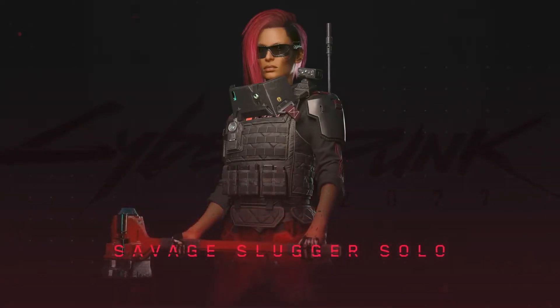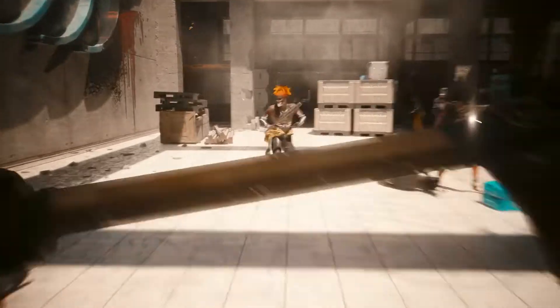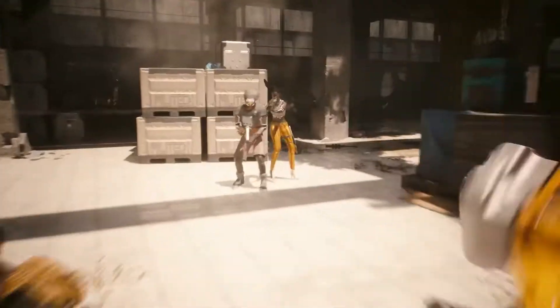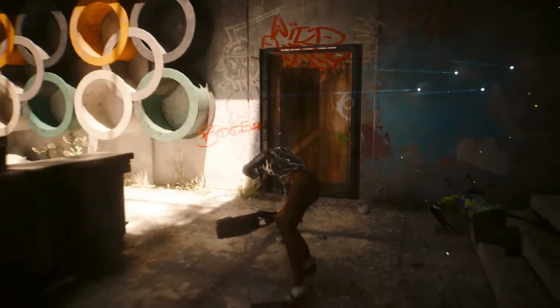Hi, I'm Filip Dovnar, Lead Gameplay Designer, and I like to come in swinging. My favorite build is the Savage Slugger Solo. Getting up close for combat is really crucial for this build. Directing Ballpark lets you knock down multiple enemies, closing the gap and putting you in the zone for some sweet, sweet annihilation.